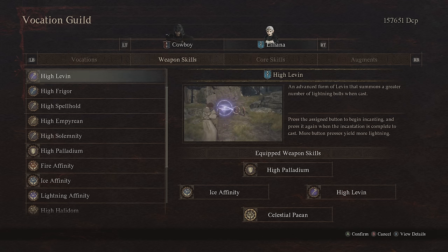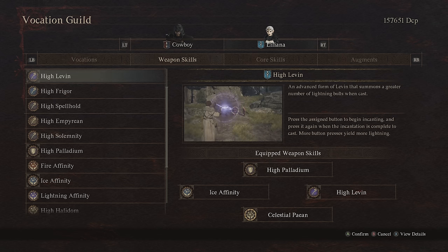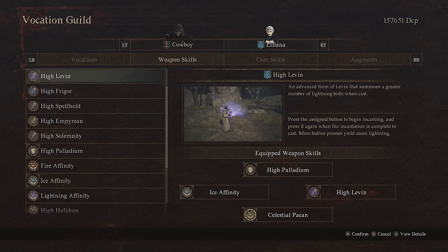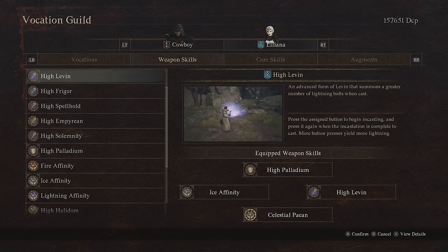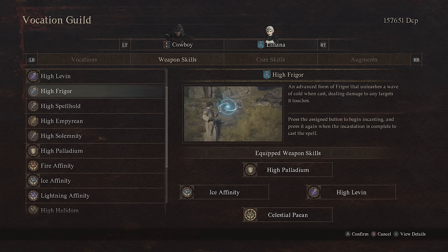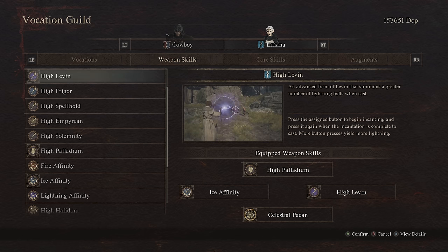In terms of our damage options, High Leaven is just too useful not to use. One of the most annoying enemies in this game are harpies. Even towards the endgame, I cannot overstate how obnoxious harpies can be — trying to pick you up and throw you off cliffs. They're a very deceptive enemy in how deadly they can be, and Leaven will snipe them right out of the sky. If you're fighting something bigger like a cyclops, this will focus fire and hit the eye. It's also nice that this isn't a positional requirement spell. While I really do love High Frigor, Leaven is just more consistent, and since we're talking about what's best for your AI-controlled pawn, Leaven is the go-to choice.